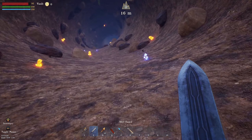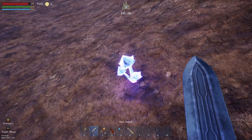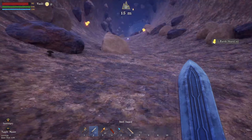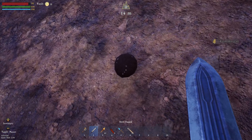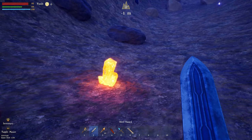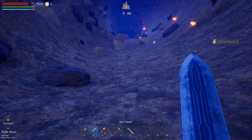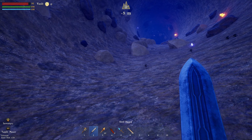We found the tunnel. What have we got? These look like earth shards — that sounds important. It looks like we're going to hit the correct level. It doesn't actually tell you direction — it's just telling you what depth you're at.